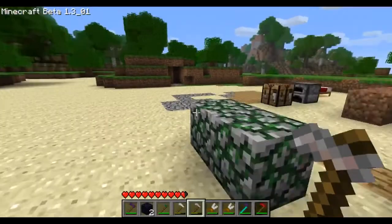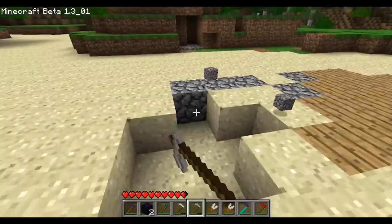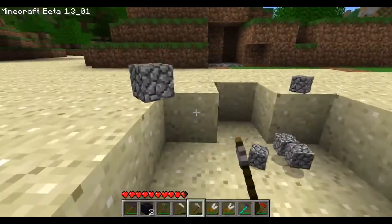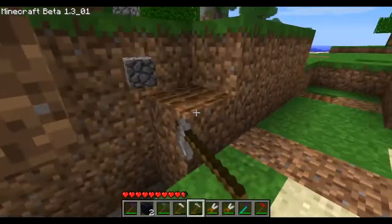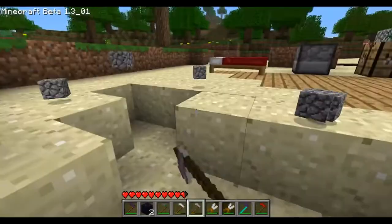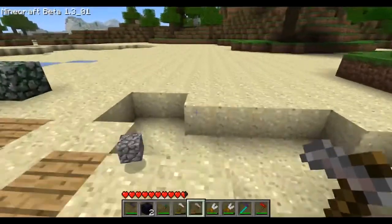The natural stone hoe: you hit it and everything becomes cobblestone just like that. No matter what it is — dirt or anything — but dirt actually gets you seeds at the same time. You can do this on everything else and just gather some cobblestone if you want it.